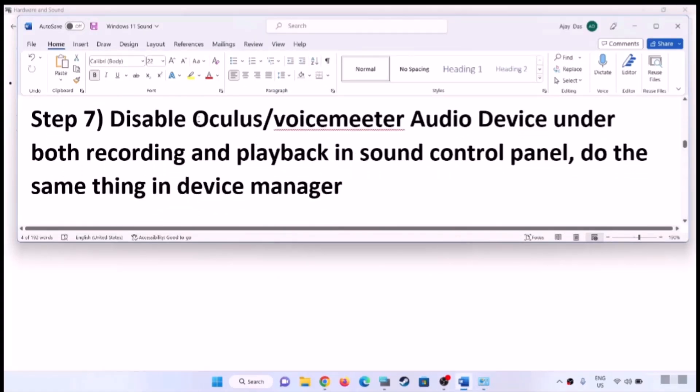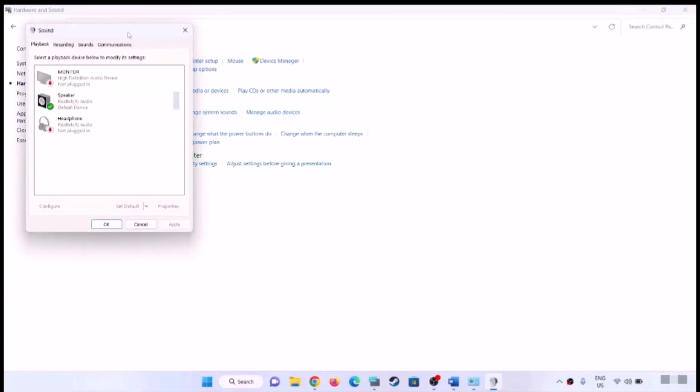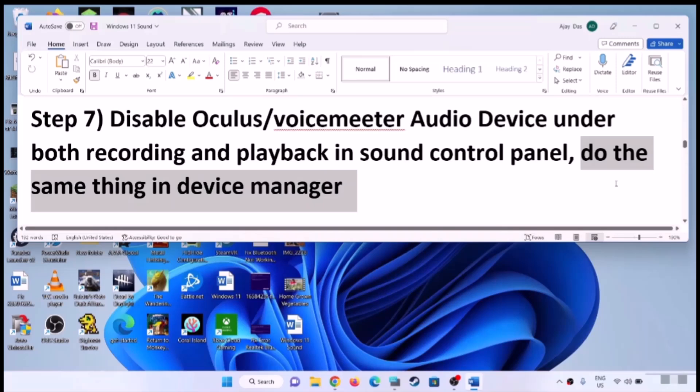The next step is to disable Oculus or VoiceMeter audio devices under both Recording and Playback in the Sound Control Panel. Open Control Panel, go to Sound. Under the Playback tab, if you have Oculus, VoiceMeter, or any virtual speaker you are not using, right-click and disable it. Do the same in the Recording tab. Once disabled, hit Apply, click OK, and check the sound.